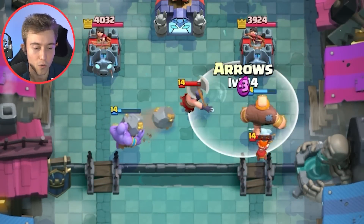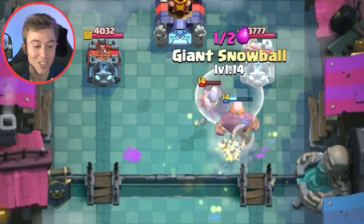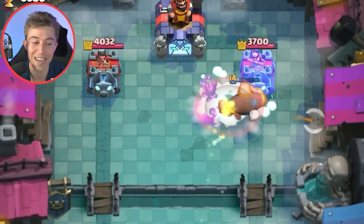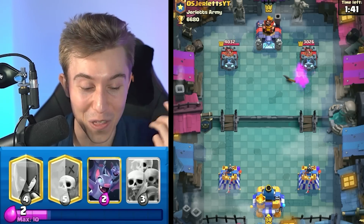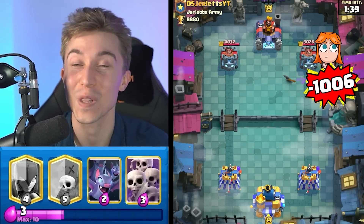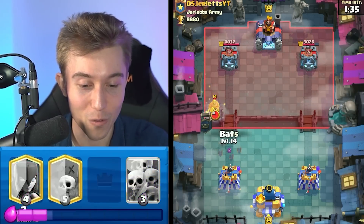Does he lose the Valkyrie? Is this smart for us to go for Arrows? I am able to kill the Valkyrie. The Bowler might be able to kill it. I think Snowballing here is very risky, but I have to do it. I killed the Executioner on his side of the map and we got a thousand damage with our Giant. That is ludicrous, guys. I thought we were screwed, but fortunately for us, we were able to pull through.